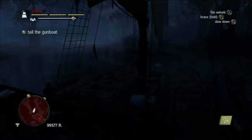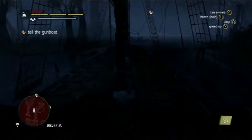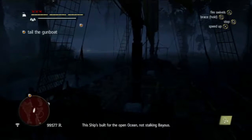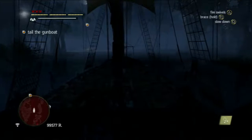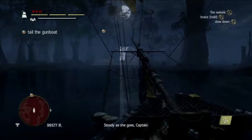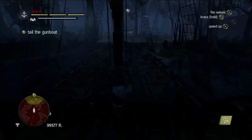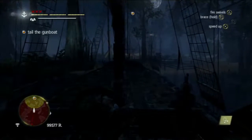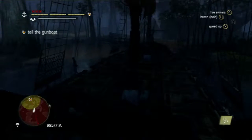Apparently the ship in Rogue is a little easier to control than the Jackdaw. Yes it is. But at the same time they never actually spring a mission like this on you in Rogue — there's like one mission where you have to carefully tail someone past one island and that's about it. They don't really do any custom little naval maps either. There are some intricate missions to be sure, but nothing quite like this.